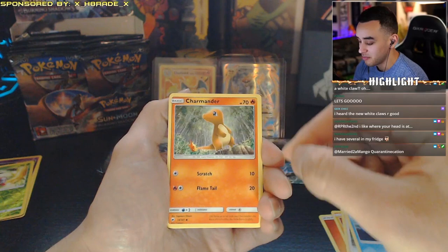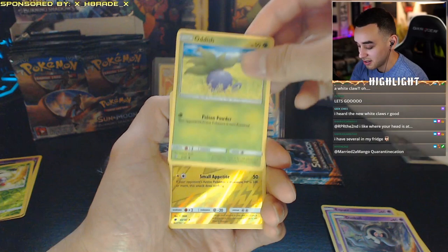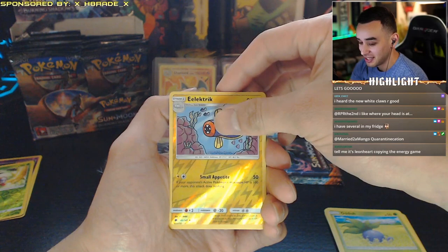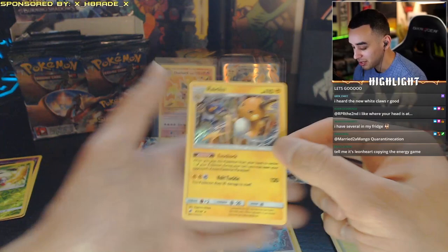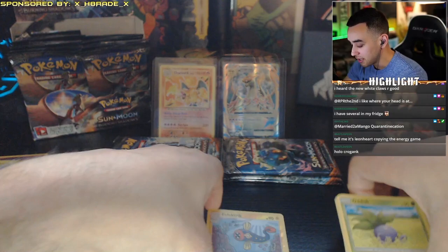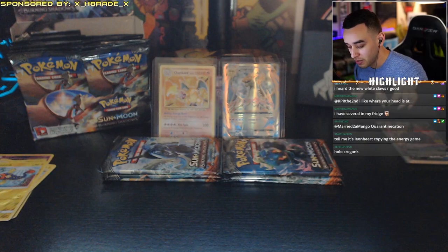A Charmander — let's go! Favorite evolution! A Morelull, an Espurr, an Oddish, a reverse holographic electric card — and the last card is a holographic! Our first decent holographic of the stream. That was the good pack because of the white code card.